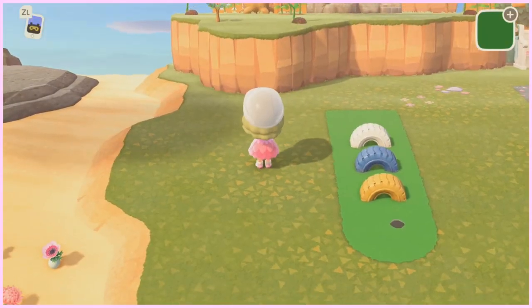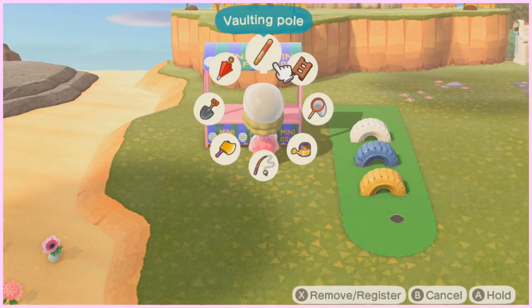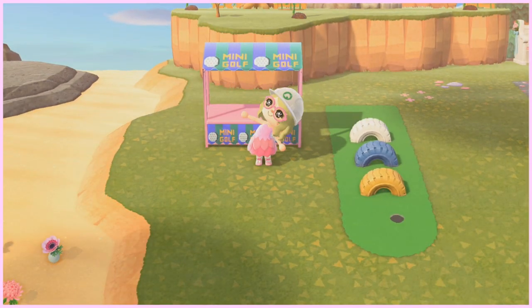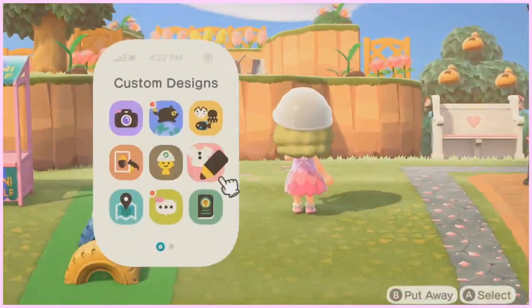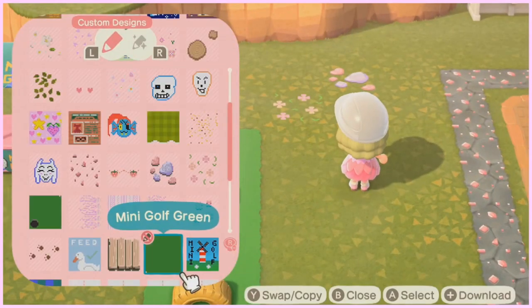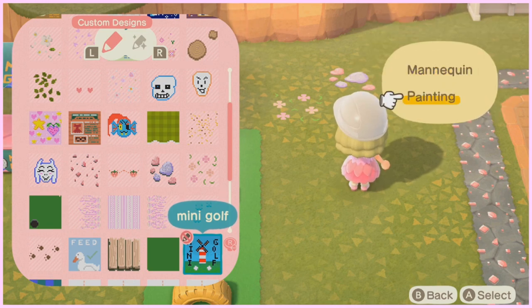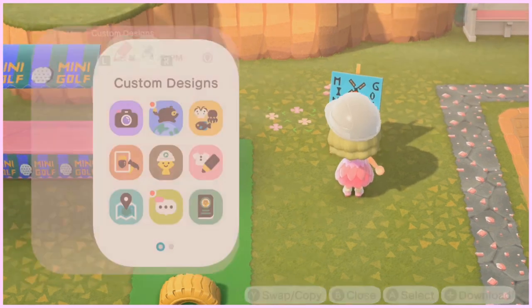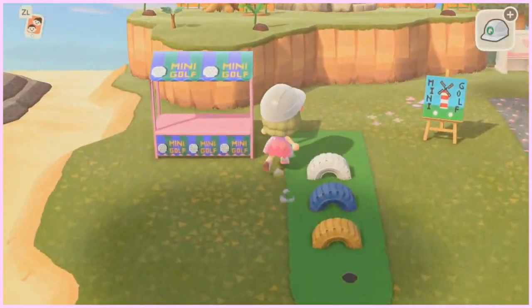Now I'm going to place my stall down right here. Oh my god, I'm obsessed. And I'm going to put a sign over here for the mini golf. To do that, you literally just go to custom designs, press on it, and then find your mini golf design and press display here with a painting. And there you go! This is course one — I really, really like it, but I'm not done.